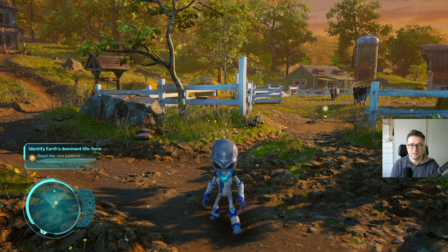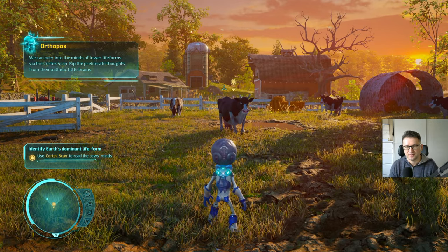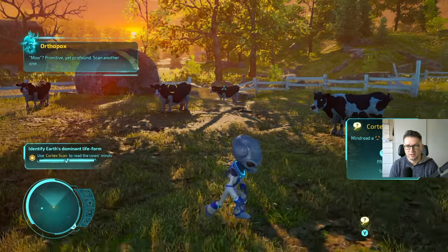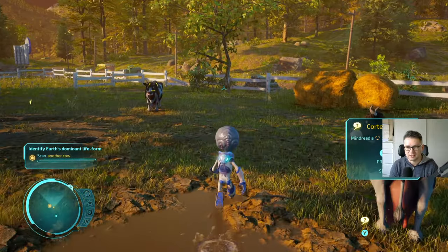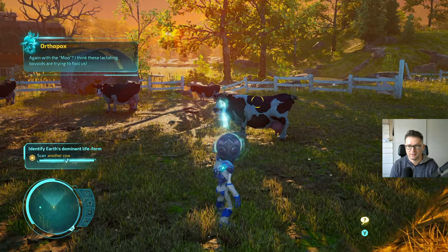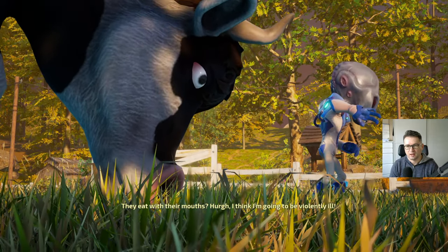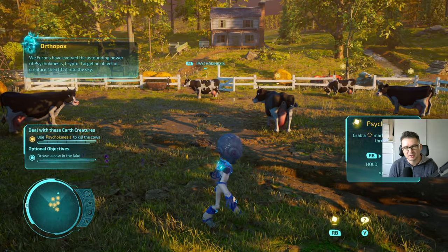At 60fps you can see the game is not quite as sharp as it was at 30, but we can peer into the minds of lower life forms via the cortex scan. So in this game you do all kinds of stuff — basically killing people, animals, and whatever. You've got superpowers, you can read minds. It's one of those funny games, just like Saints Row, that doesn't take itself seriously. It takes inspiration from those old movies about Martians — that kind of stuff — and has a similar style.